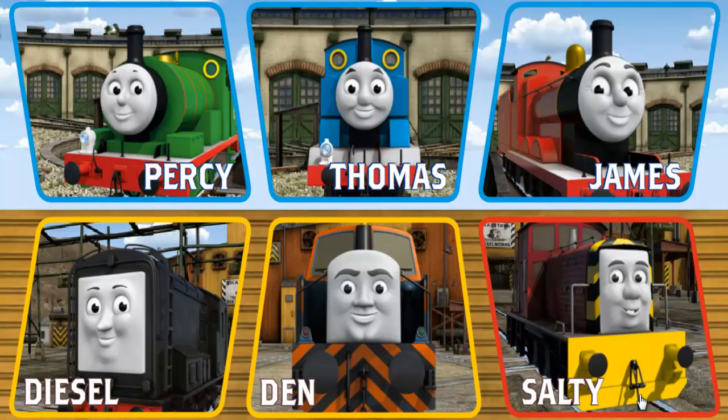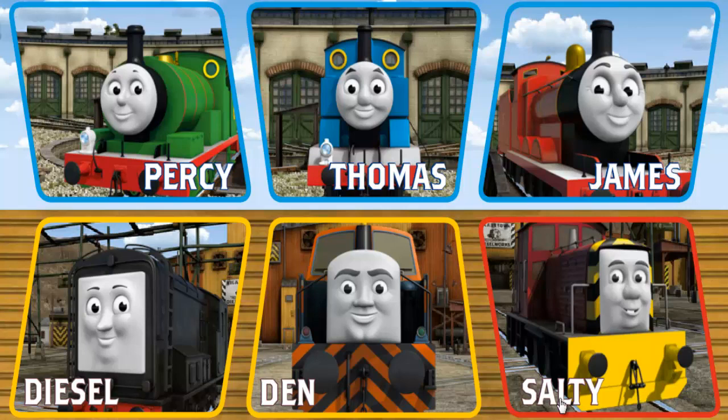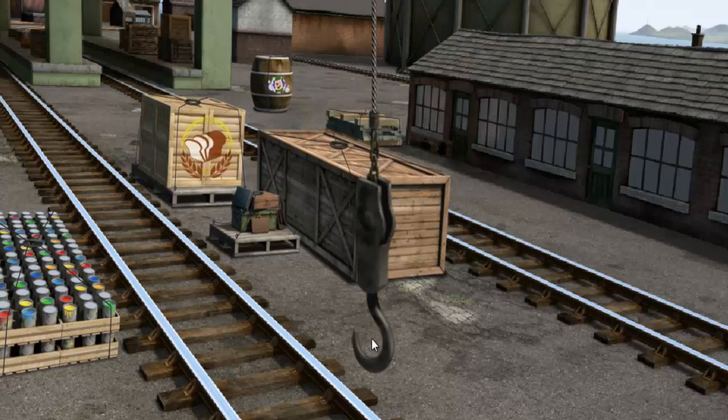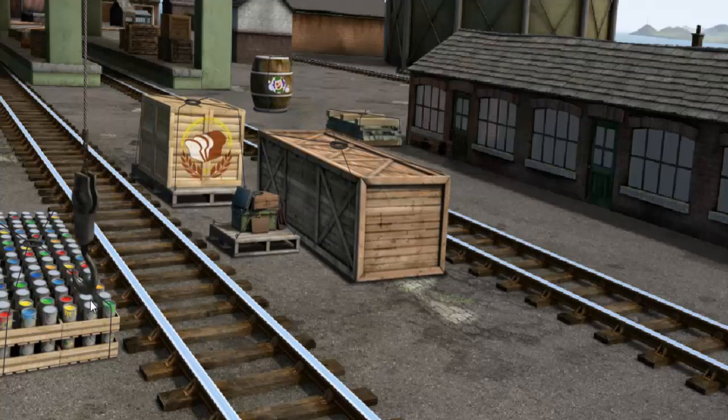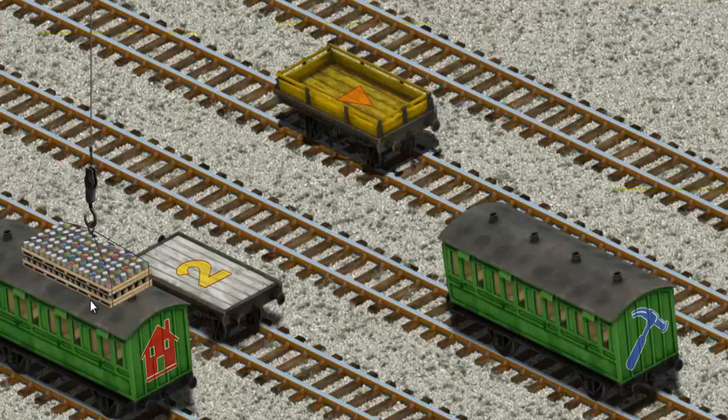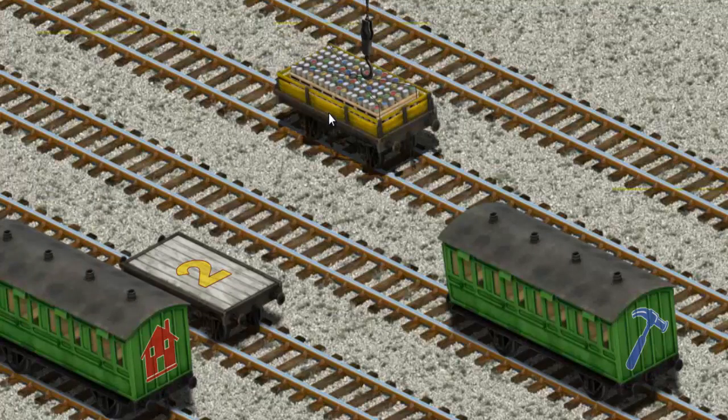It's a busy day at Brendam Docks. Thomas and his friends have many deliveries to make. Choose who will make the next delivery. Den must deliver the cans of paint to Tidmouth Sheds. Show Cranky where the cans of paint are. There you go. Let's lift and load. Now the cargo must be loaded. Help Cranky find the yellow flatbed with an orange triangle. That's it!